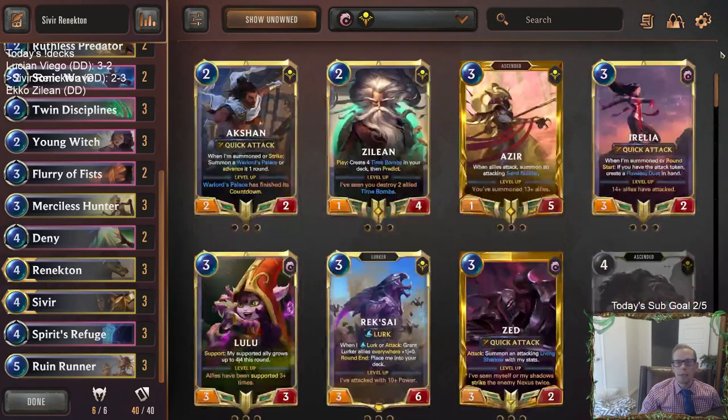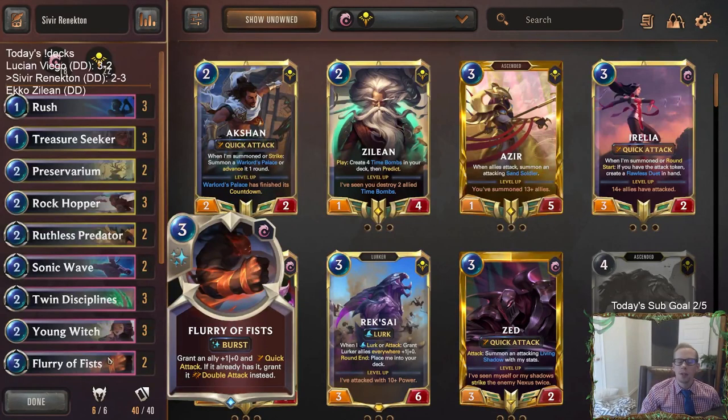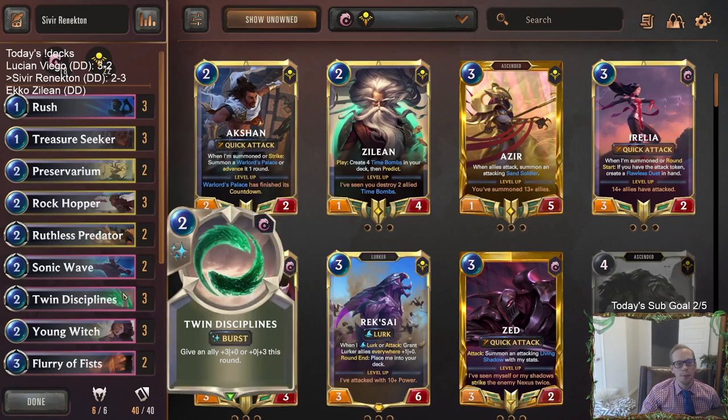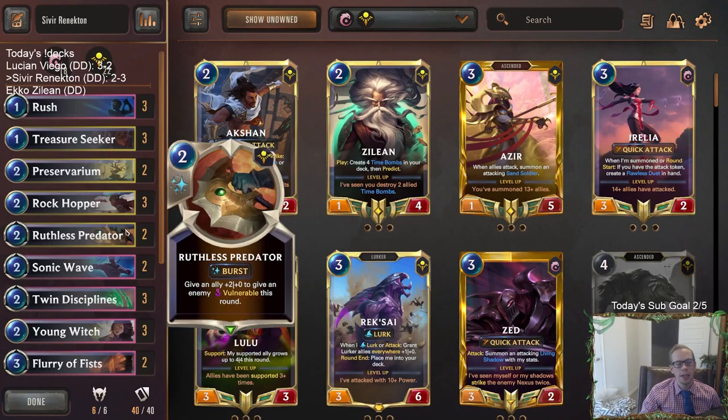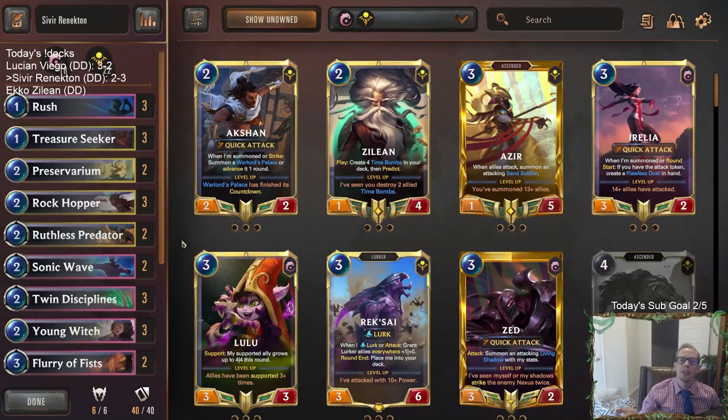Anyway, that's going to be it for Sivir Renekton with Ionia. For those of y'all watching later on YouTube, hit that like button and feel free to leave comments — let me know what you think of Rush and Flurry of Fists, if you think those cards are better than I do. Got any ideas for the deck, put them in the comment section, or if you try it out yourself let me know how it goes. Always love hearing from y'all.